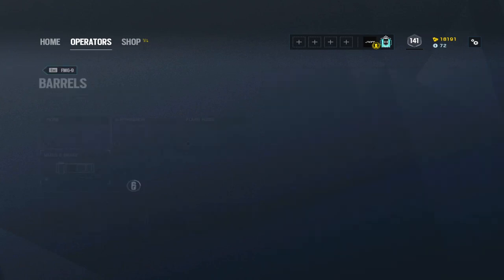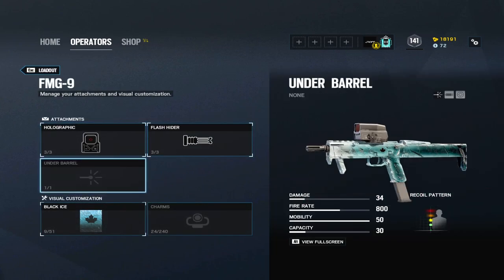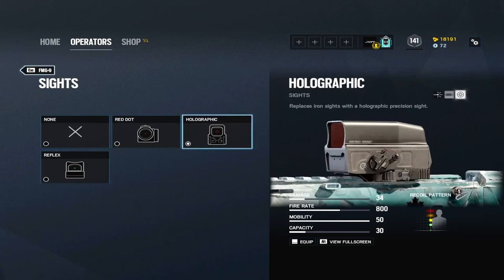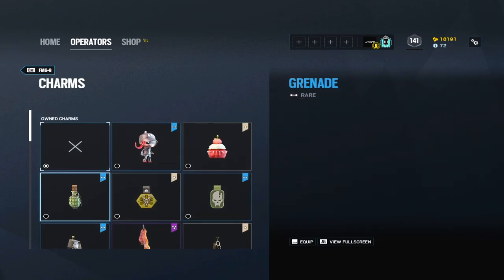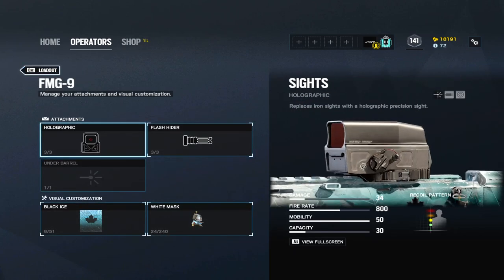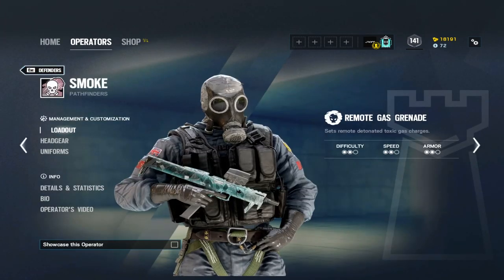The FMG9 is the alternative to Smoke's shotgun. Unlike the SMG11, the FMG9 can actually put up a fight at medium range, whereas the SMG11 is solely dependent on short-range accuracy — you are not going to control it at distance. That is the only reason you would ever want the FMG9 over the SMG11. If you can control the SMG11, use the shotgun and SMG11, as the shotgun has way more utility — it can shoot through walls and create good lines of sight for your team as an anchor.